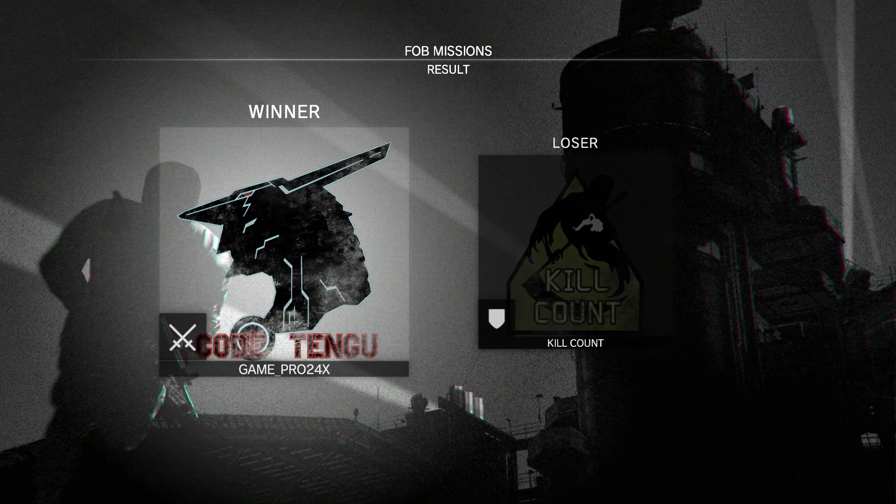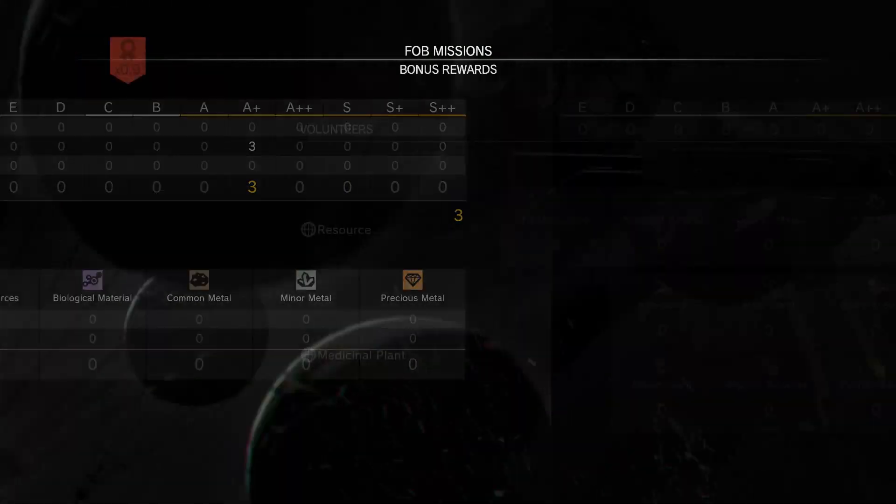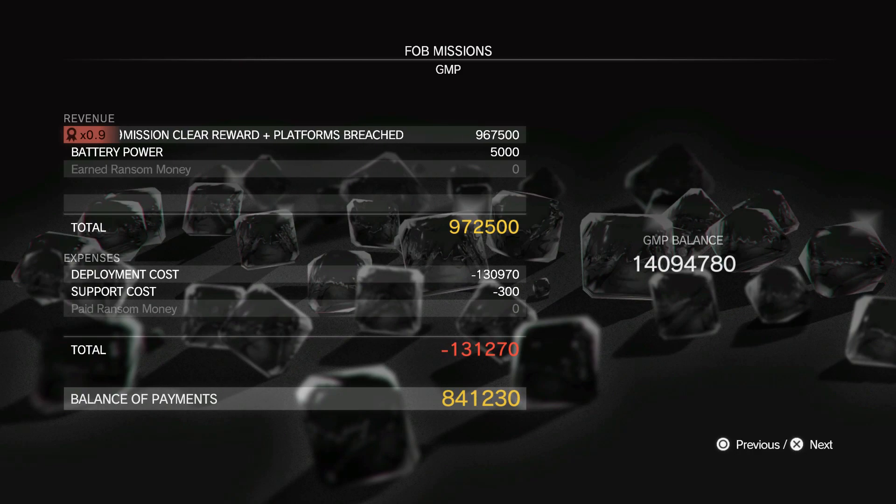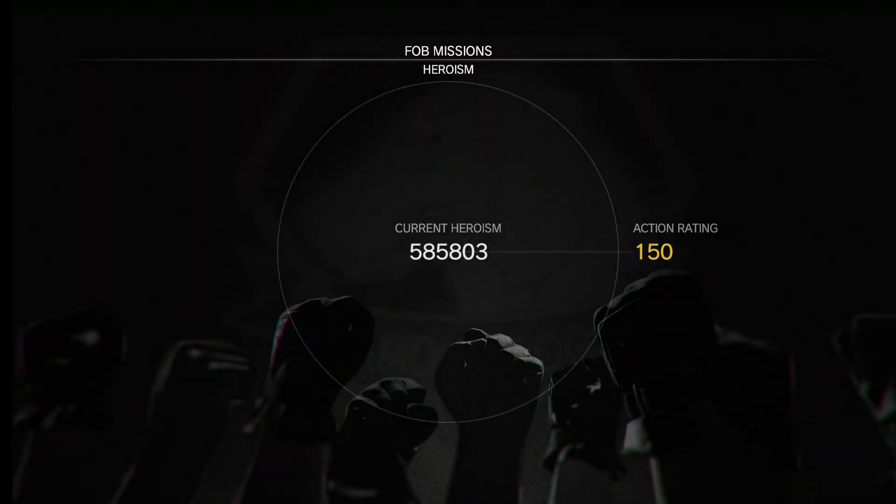You do not need to use the Fulton Launcher at all. You can easily just have a lethal sniper rifle and take out the drones. You really don't need the Fulton Launcher — it's just an option and I thought maybe I could try something different. But we do get a lot of plants for doing this, so this is a great time to stock up on plants if you need them.